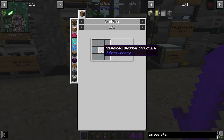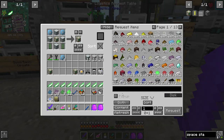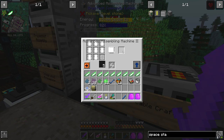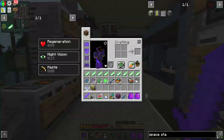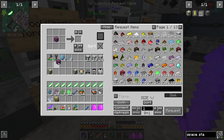Next up is the satellite bay, which is an advanced machine — just two chrome plates and an assembler. We'll toss it into one of our assemblers. That's pretty much only used for a few one-time crafts. There's our satellite bay.